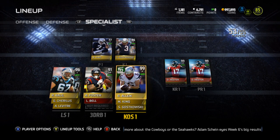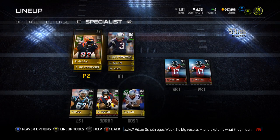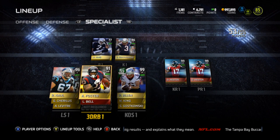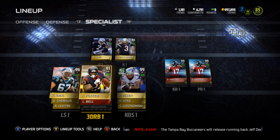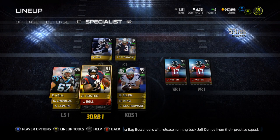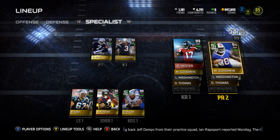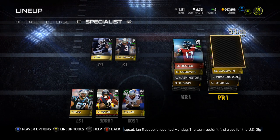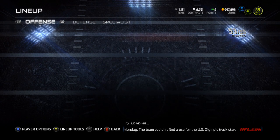Speaking of specialists — got Marquette King, Gostkowski, and Ryan Allen as my kickoff guy. I wanted the Patriots connection but also wanted Marquette King, so that's how it went. Foster is my third-down running back with Bell behind him — I like Aaron Foster. Devin Hester obviously for returns, backed up by Marquise Goodwin, Leon Washington, and D'Anthony Thomas. That's my team, that's what we're looking at currently.